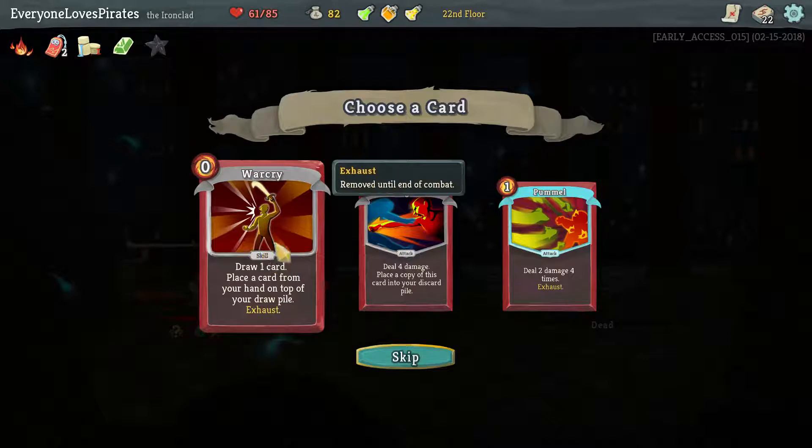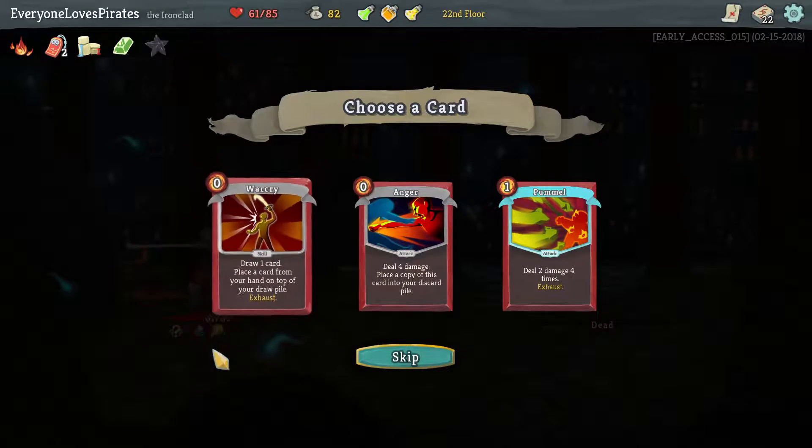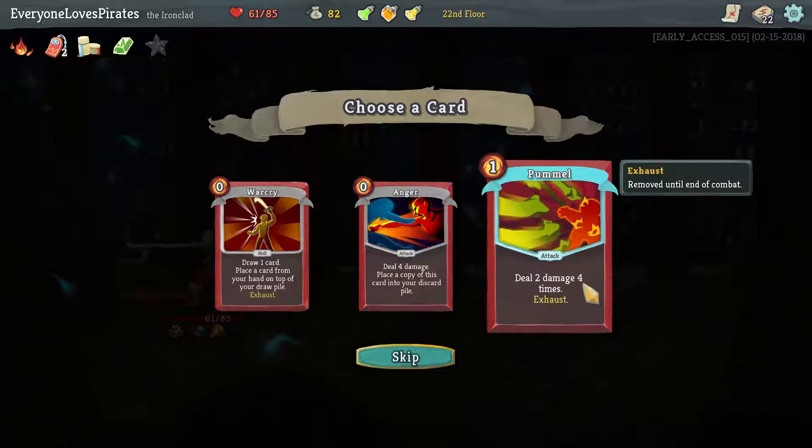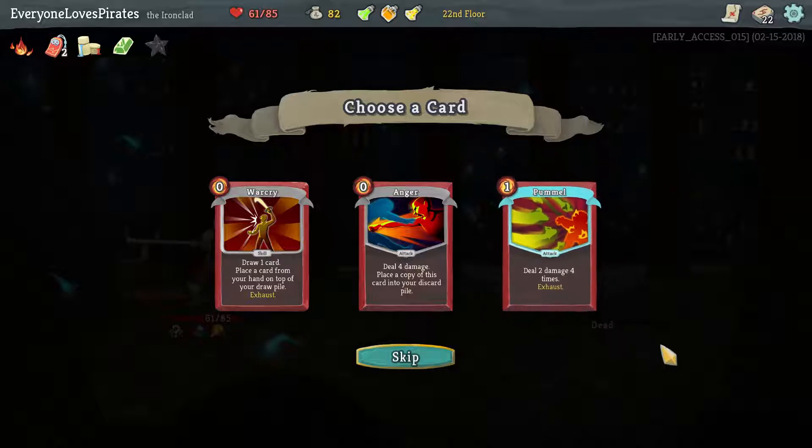War Cry could be decent — allows us to draw and put something away. Last time we could have just put a Defend on top of our deck, which doesn't help that much, but if we needed our big defend card later or something... Pummel is pretty good just because if we actually manage to get our strength up, it just gets stronger and stronger. Can't remember if it attacks more times, but at two strength from Demon Form it'd be four hits, so it really does scale quickly. That would be the only one that'd help us get block. I'm going to take Pummel.